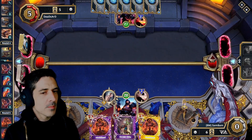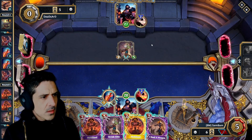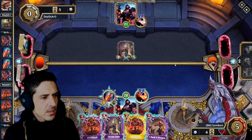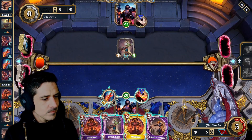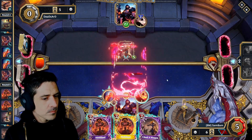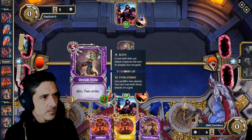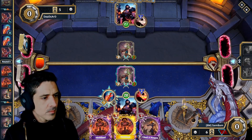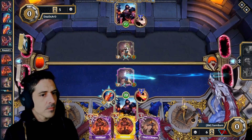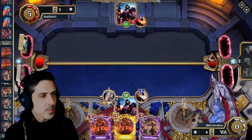Magic Missile Launchers are our only heal, which is kind of scary. So I could have Red Fume Serum. I think we're just trading here.